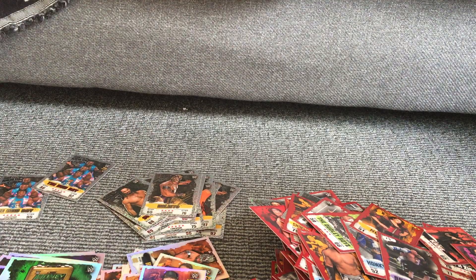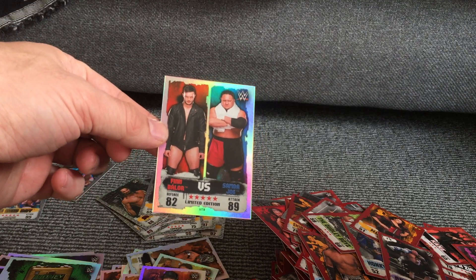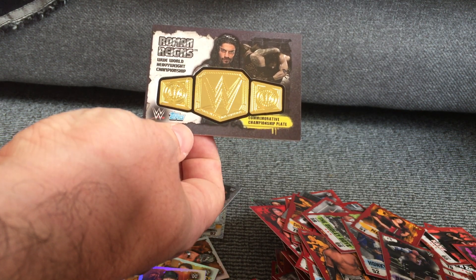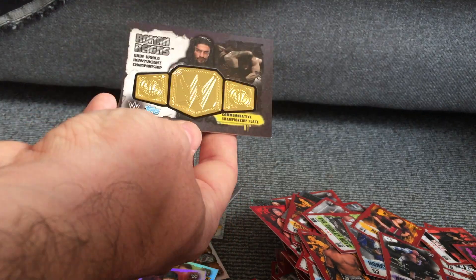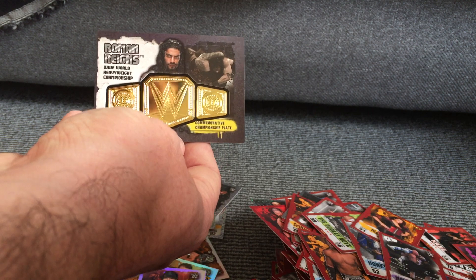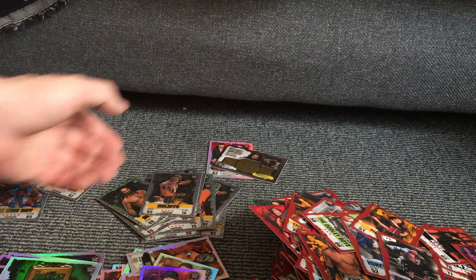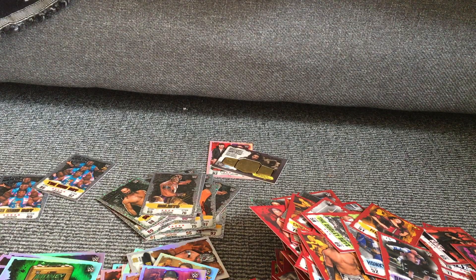Then we have the Limited Edition card, which is obviously Finn Balor against Samoa Joe — and then the coolest card by a long way, the Commemorative Championship Plate for Roman Reigns. I'm not sure if this has a number — it doesn't seem to have any number on it — but the Roman Reigns WWE World Heavyweight Championship Plate card is pretty cool. I don't know how many of these there are, but maybe I'll have a look and see if there's more than one or just one. Other than that, I'm pretty pleased with what we've got from that box — please like, subscribe, check out all the other videos, and we'll see you soon.